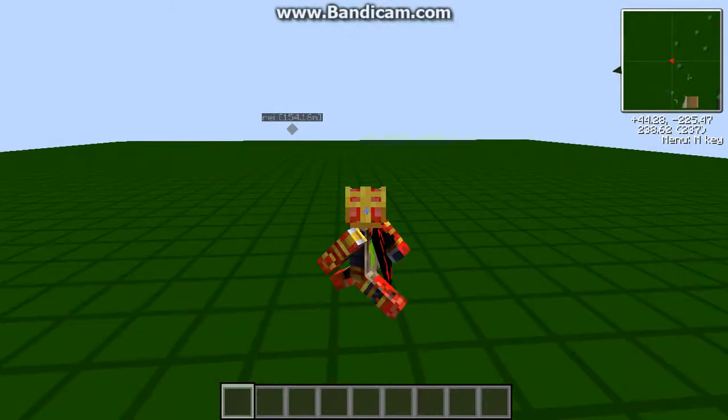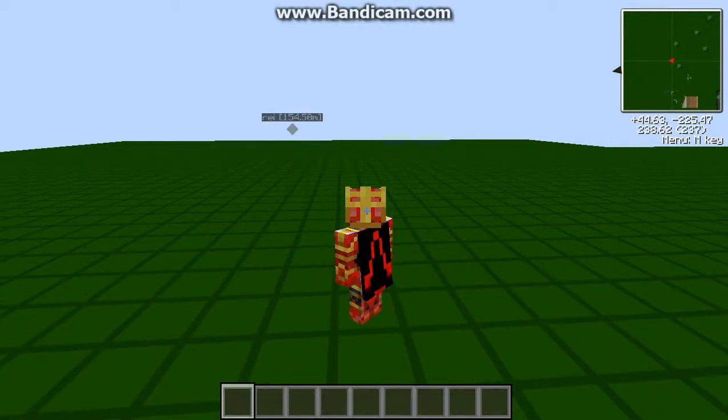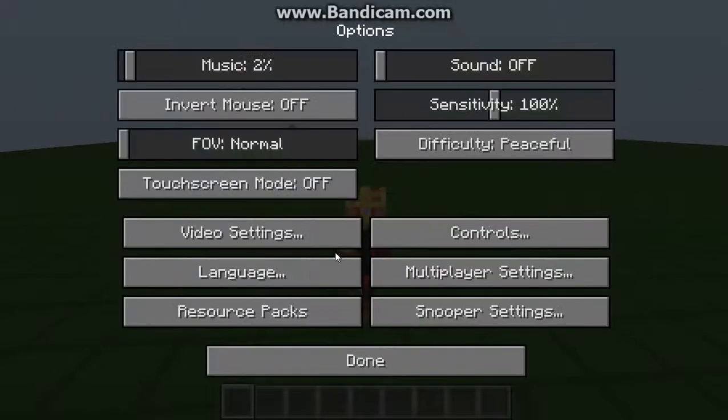If I just press one of these buttons — I forget, it's like G. I think it might be G. Is it G? Is it F? I think it's F. No, it's not F. Is it C? I forgot what it was. I use it all the time.